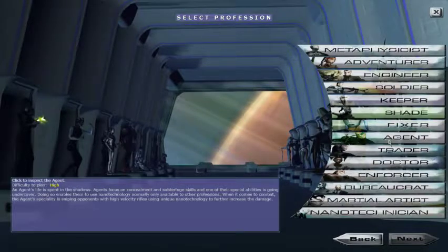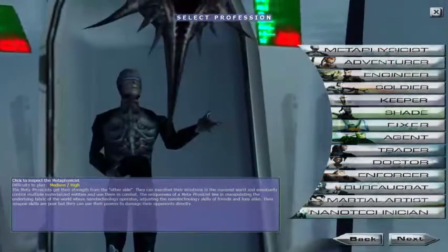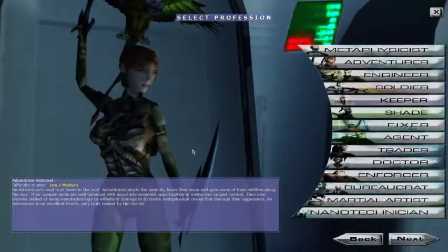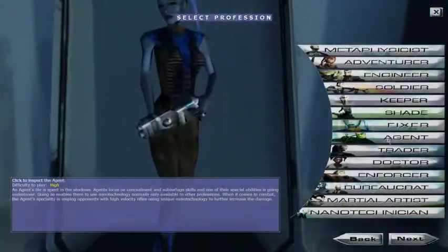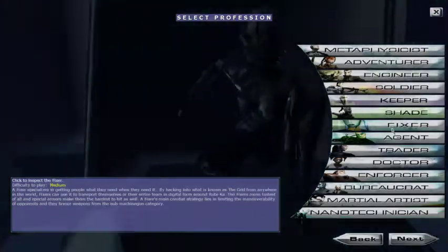Let's select Agent as our profession. So this is what the Metaphysicist pets look like — you get several of them. Adventurers can choose between melee or ranged and can shapeshift into interesting creatures that give buffs. Engineers have big robots. Soldiers shoot guns — they have swords, daggers, machine guns. We're going with Agent — it's a bit dark to see the preview — so let's just go right into it and we'll introduce this stuff as we go along.